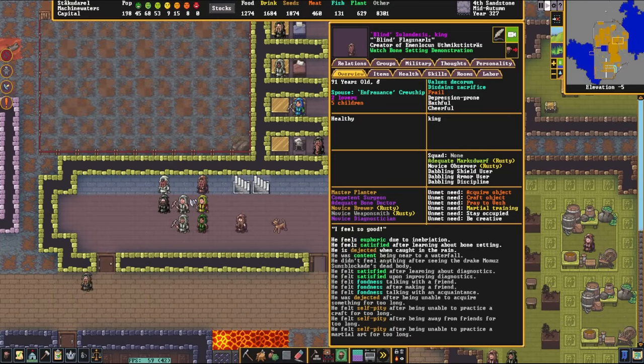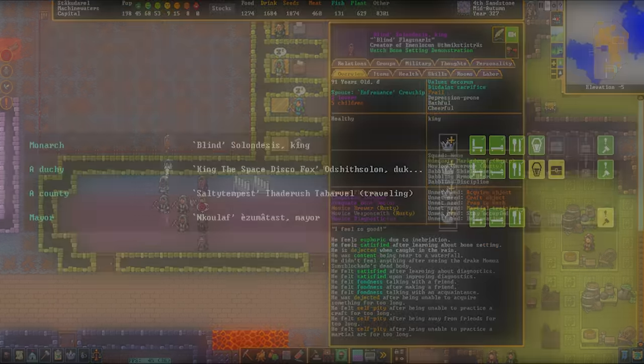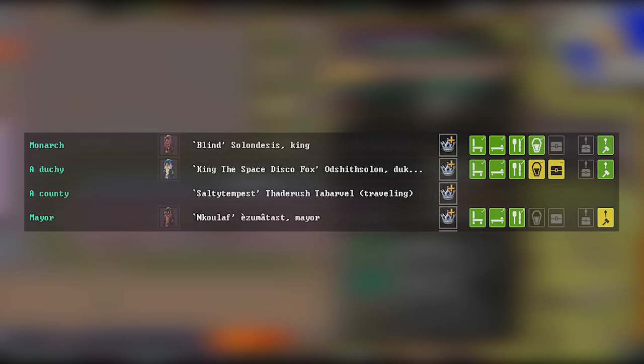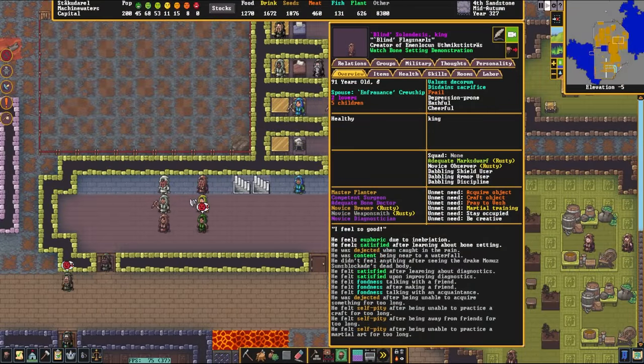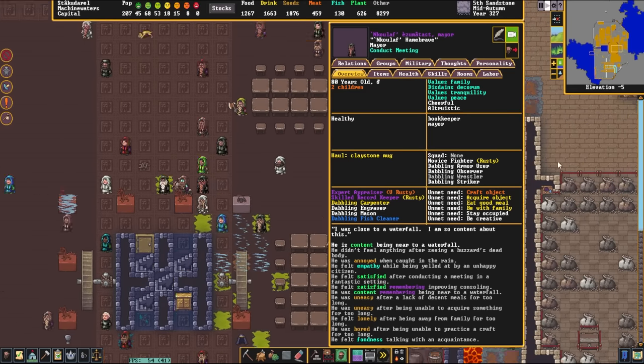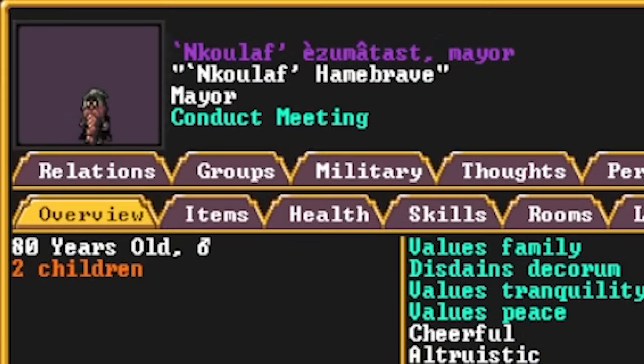The first thing on this list is something that a lot of people push back on: keep your nobles happy. Especially if you have any kind of religious figures or nobles such as a baron, a count, or a monarch, or alternatively things like your mayor.